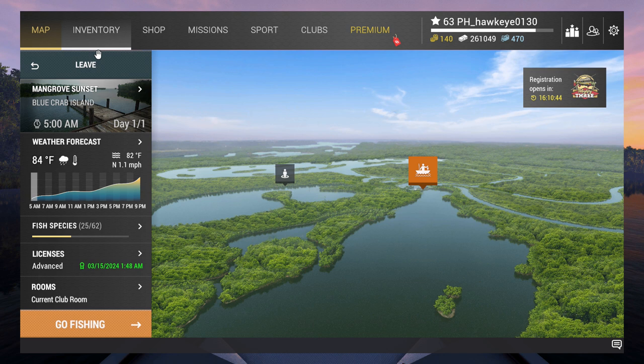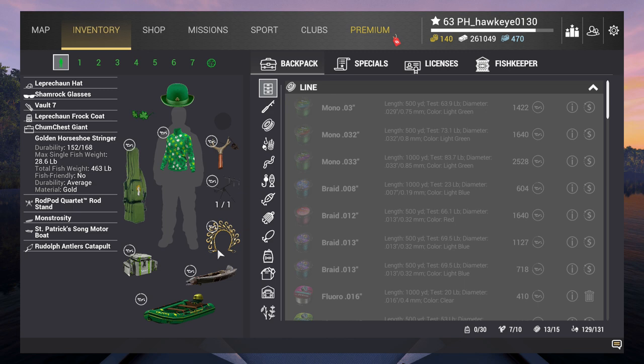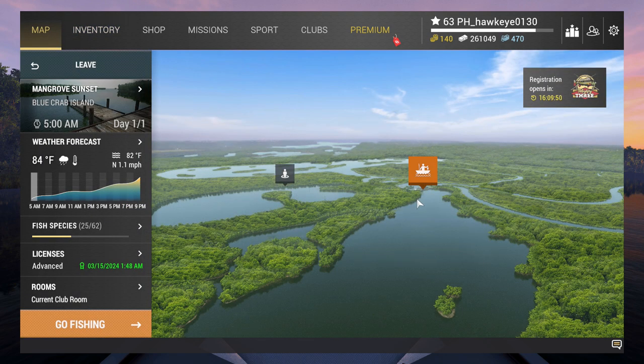Hey guys, this is Hawkeye and I'm back with Fishing Planet. We are here at Blue Crab Island. I did attempt to go after the northern snakeheads — a subscriber commented that you just need to equip the golden horseshoe, which I did, and I went to several locations. But I haven't had any luck catching the northern snakeheads; they're just not biting on any of the lures they're supposed to. I don't know if you have to have that mission initiated — that's the only time they could be caught according to that viewer.